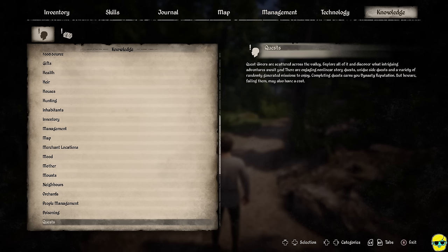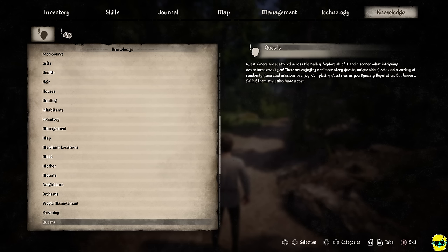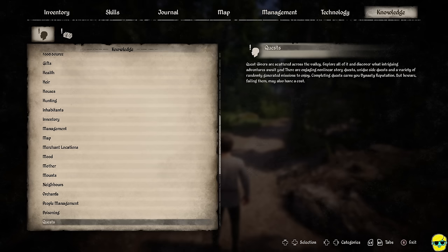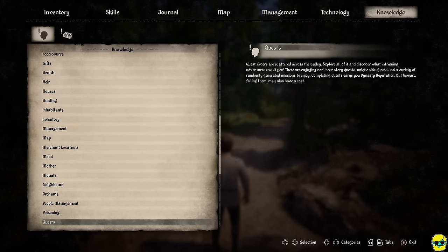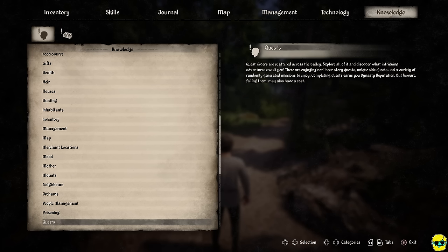If I push Options it takes me to the Knowledge panel of the main pause menu. Tutorials pop up here giving you advice about the game — this one tells you about quest givers, side quests, and main quests. Completing quests earns you dynasty reputation, which is a currency that helps you be known by others but also gates what you can build and what skills you can unlock.